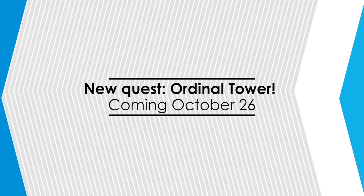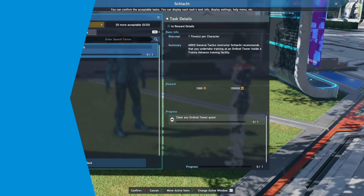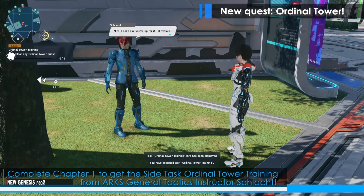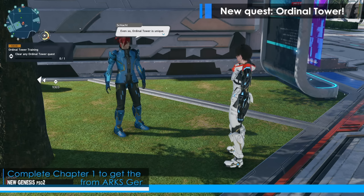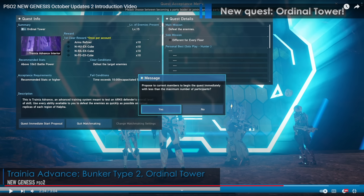Then we've got Ordinal Tower — this doesn't come out this week, this comes out next week. You can see there's the Ordinal Tower, and you have to talk to someone. I want you guys to pay attention here — I'm actually going to freeze frame as we go through the rewards, because this is the first time clear reward: you're going to get 10 Arms Refiners, 10 Hunter EX Cube, Ranger, and 4 CX Cubes. I'm going to pause it when it shows the rewards after that.